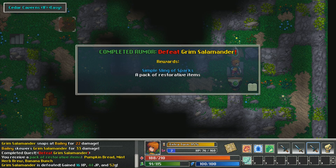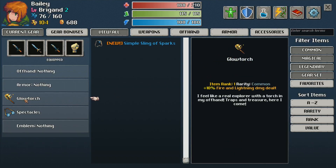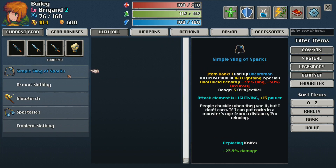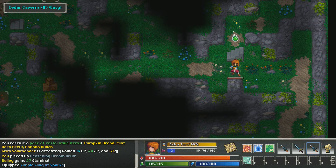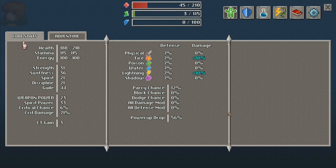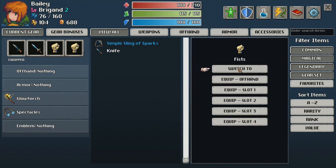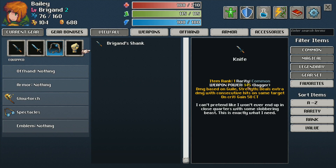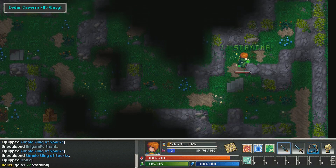We defeated the Grim Salamander! I got a simple sling of sparks and a pack of restorative items. Looking at my character, I've got a Glow Torch, a Spectacle, and this sling I can put in my offhand if I want — that replaces the knife. The offhand slot is basically for shields or secondary weapons.